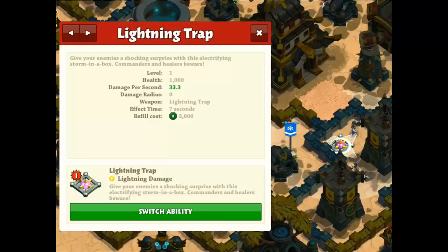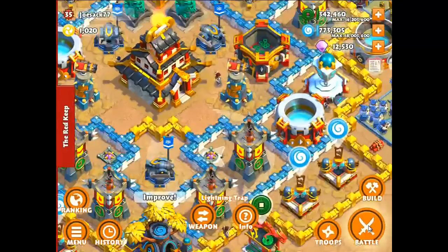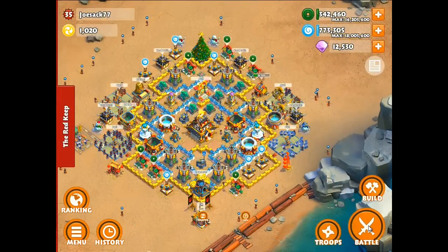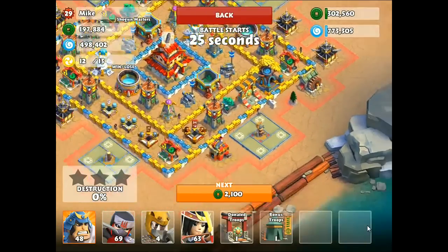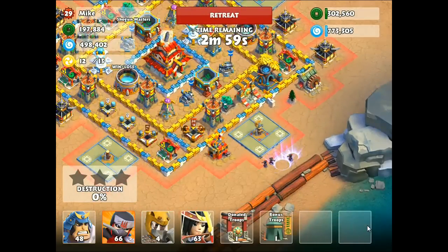If you look up at the top it says 'commanders and healers beware,' so I feel like that means it's going to do a lot more damage to those guys. I'm really interested to see if they add levels that you can upgrade your traps to. This is just a little raid I went on to show the trap in action.